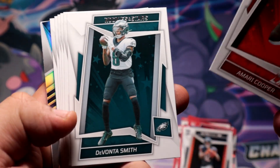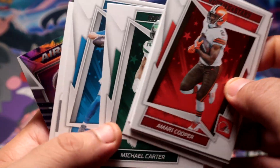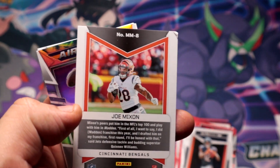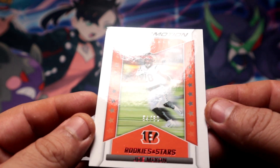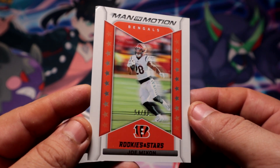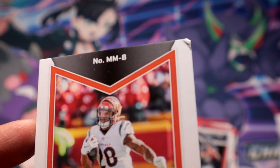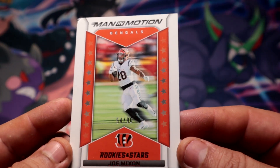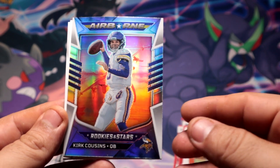I think we're gonna get some more prims out of here since these packs are a little sticky — yep, already see a silver airborne. Wow, that damage though — oh what is this? It is a short print, 54 out of 80, for the Bengals — Joe Mixon! But look at that damage, wow. Goodness gracious.